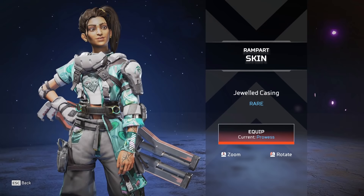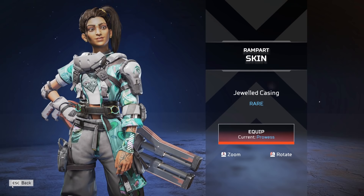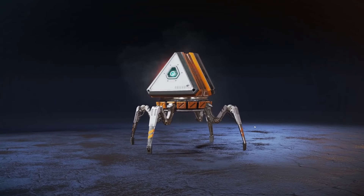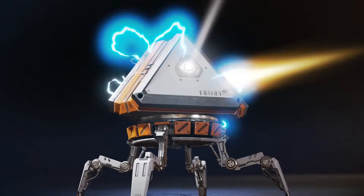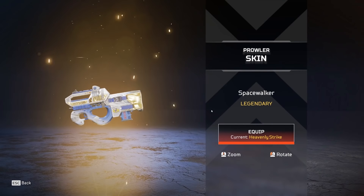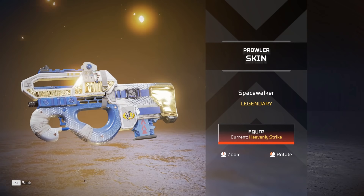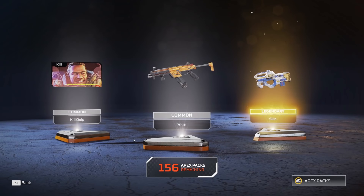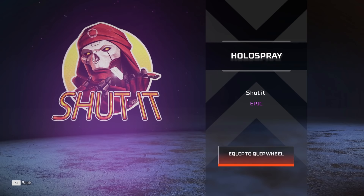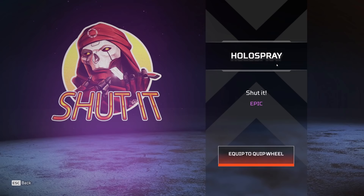The leopard print skins always have a place in my heart. I could never replace them until we get like a legendary or something. Oh here we go - a prowler skin. It's kind of cool, it's pretty. I think I like the other one I've got equipped better. Oh, is it meant to be glitching like that? Either way, it's sick. I am truly in love with all of the art.